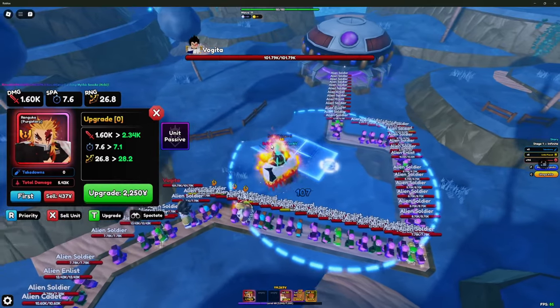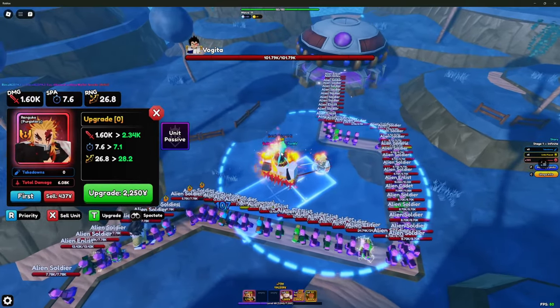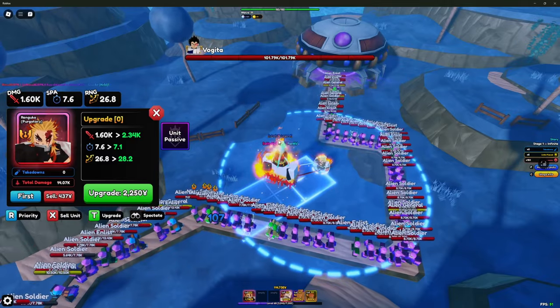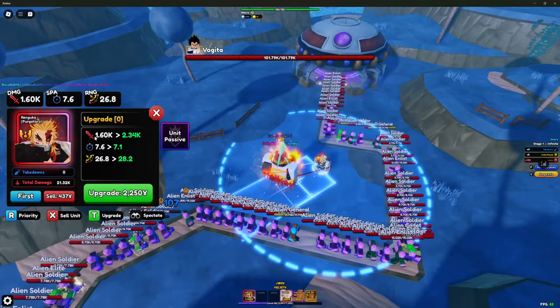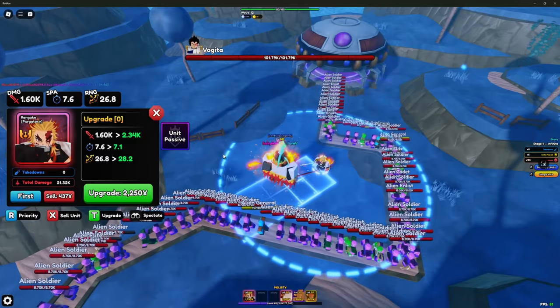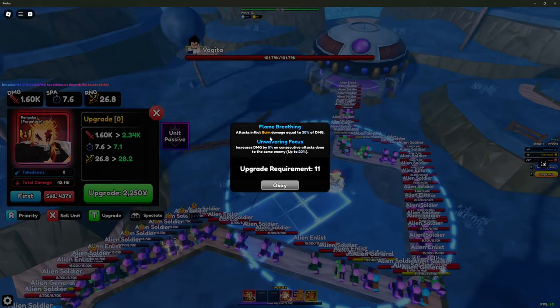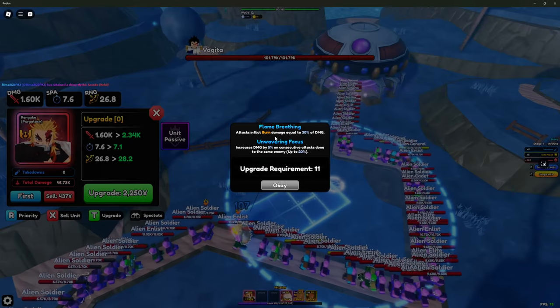Rengoku has a placement cap of three units and he costs 1,750 yen to place down. He does 1.6k damage on placement. Keep in mind my Rengoku is only level 44, so it could be a little higher, but it's still pretty good. Unlike Obito, he gets burn on placement, which is super nice.